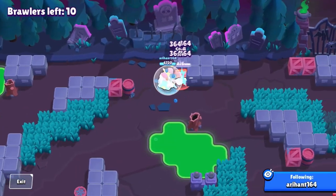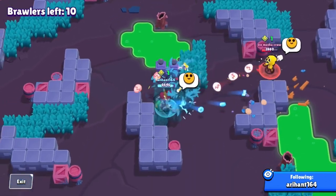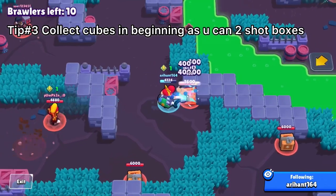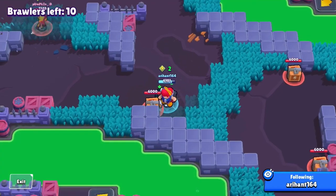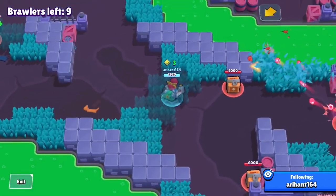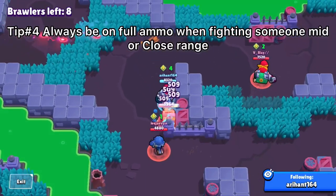Moving on to the next match, this is a good example of how to play on campy maps. This is Eggshell — basically a short range map. I attack the Leon once and he runs away. My next tip with Pam is pretty simple: she can destroy boxes in literally two hits, so go out there and collect as many cubes as you can at the start. Two-shotting boxes is one of the best things to do with Pam.